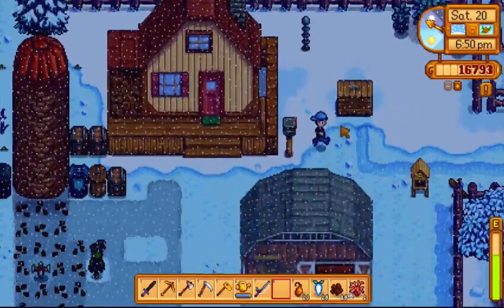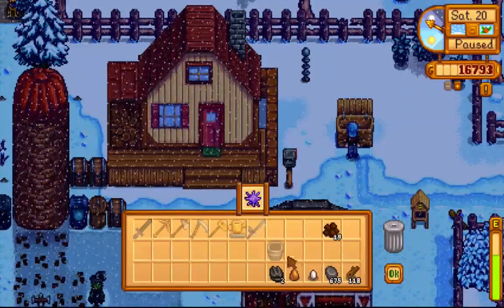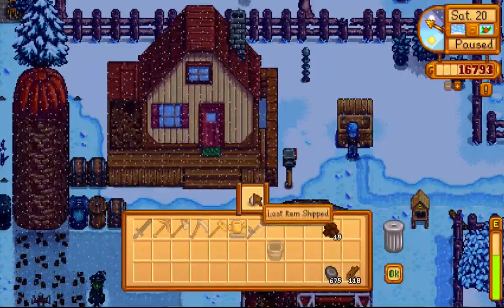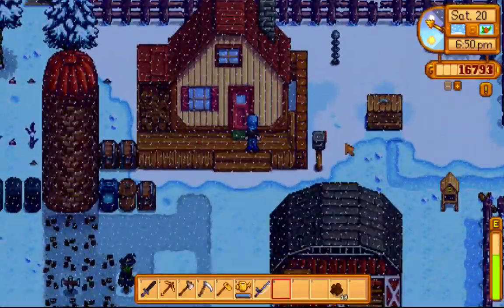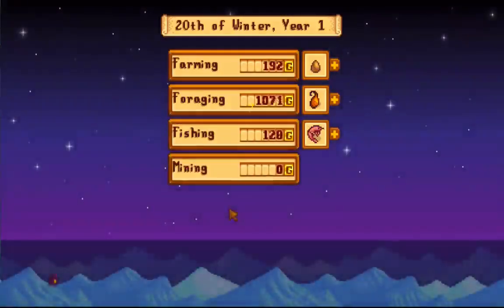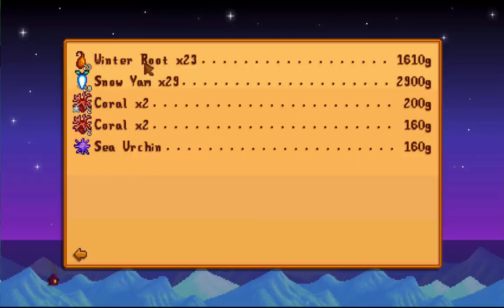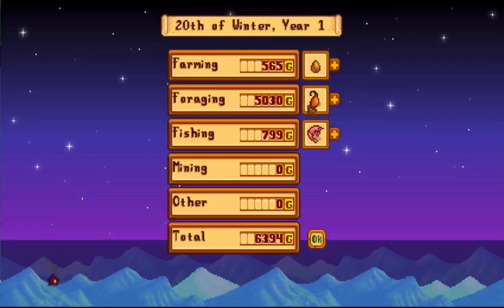That is pretty much the Stardew Valley tutorial. Let me cut to the sell screen to show the final results. There you go — look at this: I made 5,300 gold just on foraging, 800 gold on fishing, and 565 gold on farming, for a solid total of 6,300 gold today. Hope you guys enjoyed this video — hit that like button, subscribe, and I will see you guys next time!